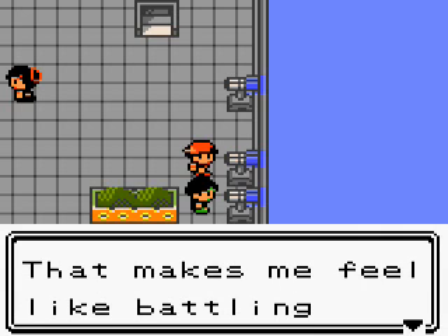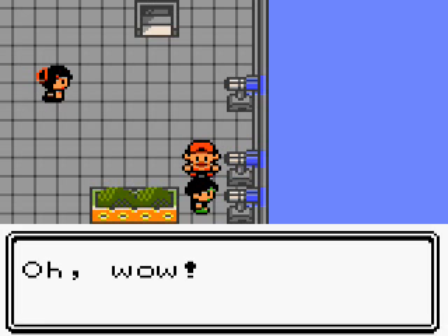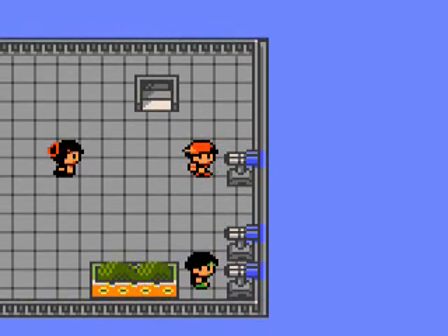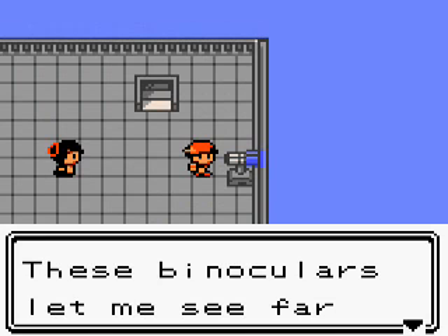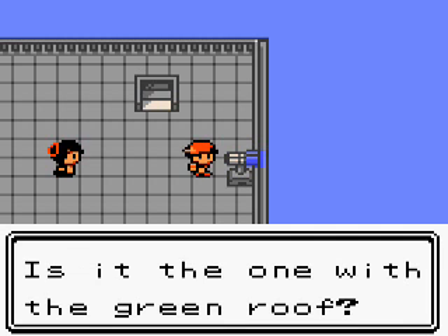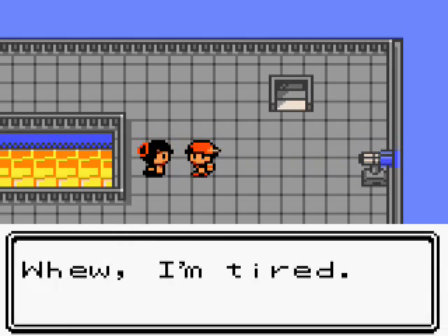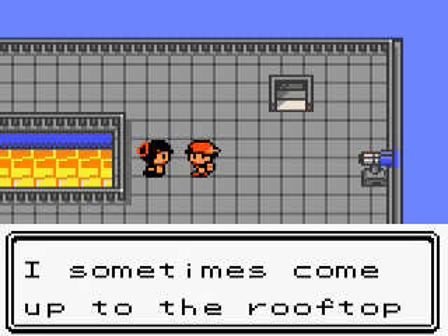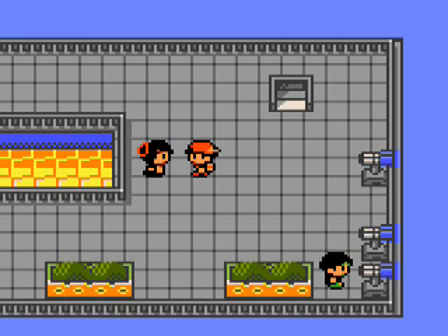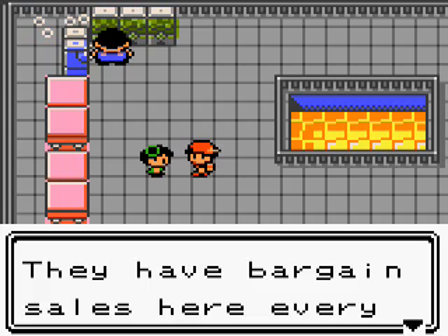What's interesting about this rooftop is that if I have the phone number of one of the trainers on Route 34, they'll warn me that there is a rooftop sale on top of the department store. Whenever there's a sale, I can buy items for a lot cheaper than what they usually go for anywhere else, and it may even be an opportunity to buy items not available elsewhere.